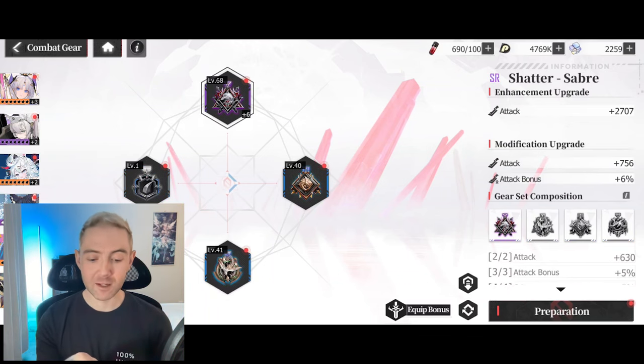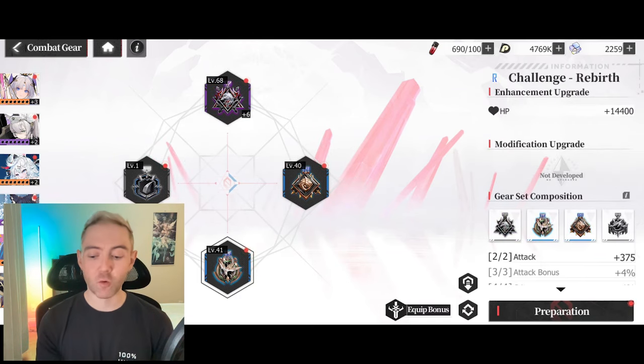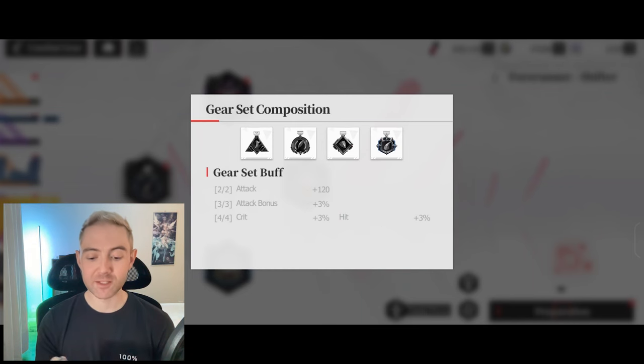Going back to the first unit I was looking at, my first three pieces of equipment match, but this fourth one isn't part of the set. If we look over here at the gear set composition, I'm not getting this gear set buff — see how these are grayed out? That's because I'm not using all four matching pieces.